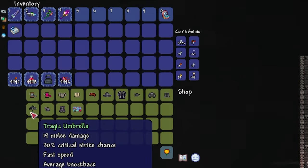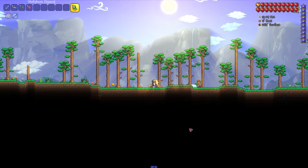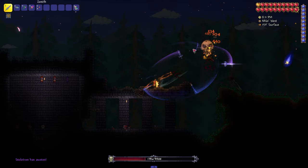In order to get it, we need to buy it from a certain NPC, namely from the Clothier. But in order to unlock him, you need to kill Skeletron. So we go to the dungeon, wait for the night, talk to the NPC, and kill the boss that appears.